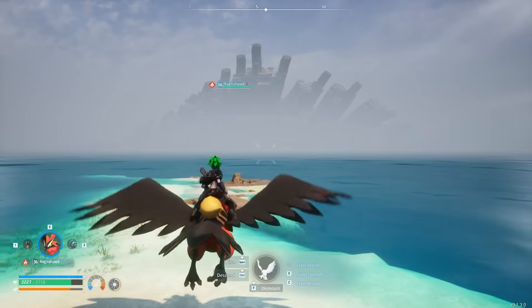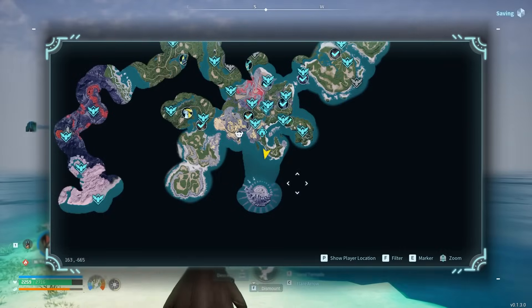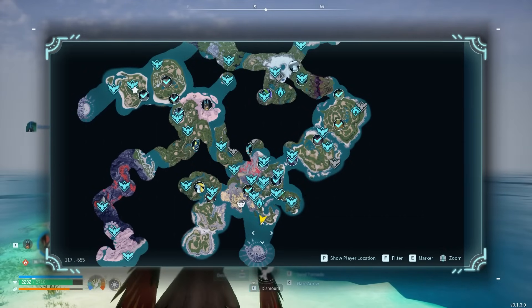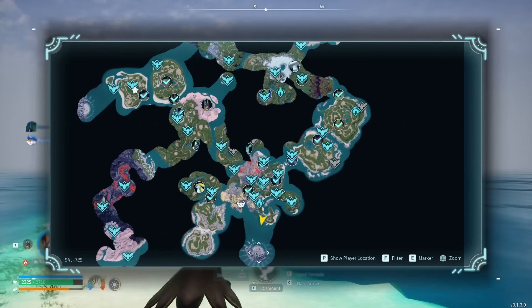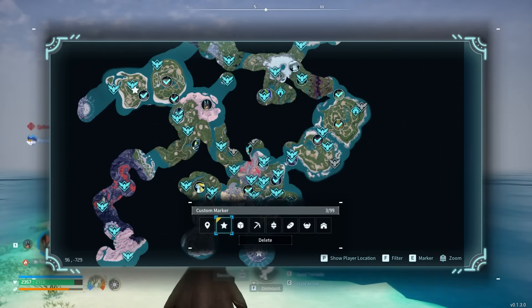Today we will be discussing the wildlife sanctuaries that are found around the map inside of Palworld. There are three sanctuaries total — wildlife sanctuary one, two, and three.